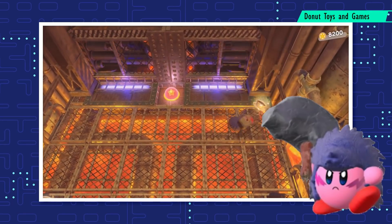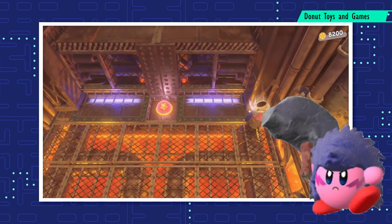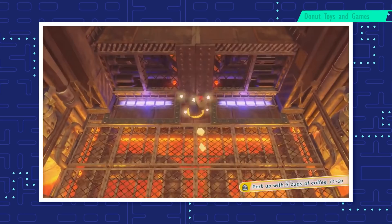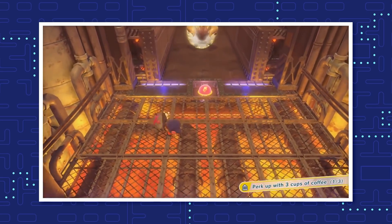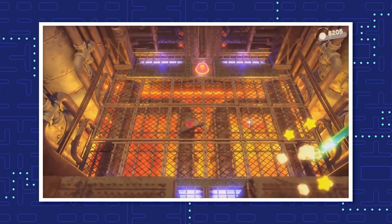The Wild Hammer is the second evolution of this copy ability. It focuses on power over speed, dealing massive damage to enemies but being harder to swing around. Smash the two switches in the Alival Mall, Stage 5, Level 3, to get this blueprint.